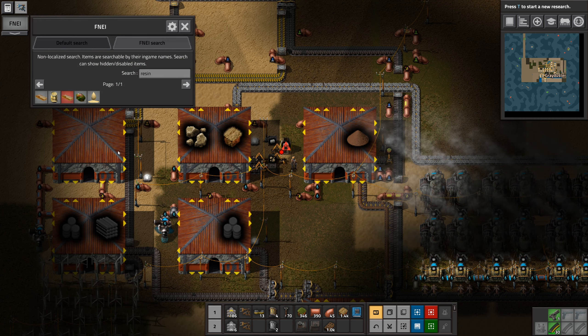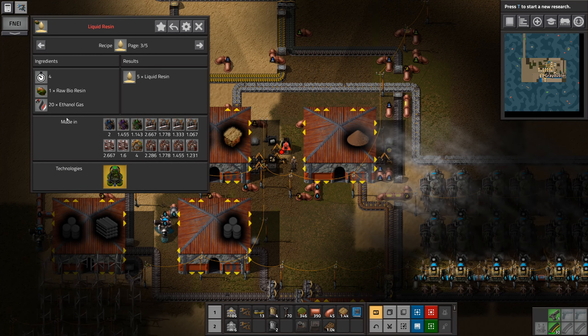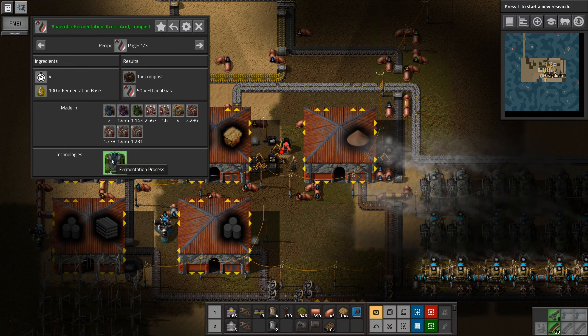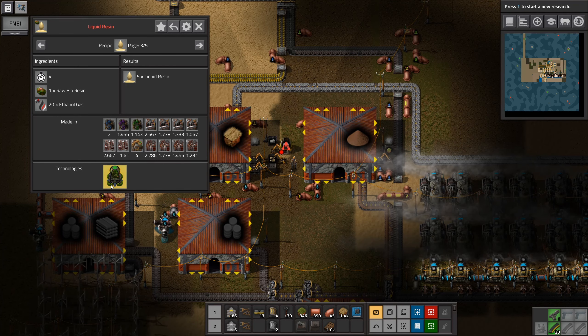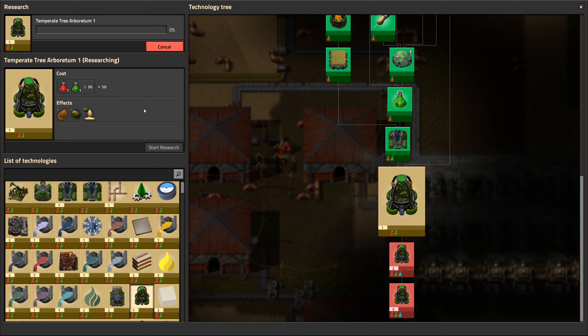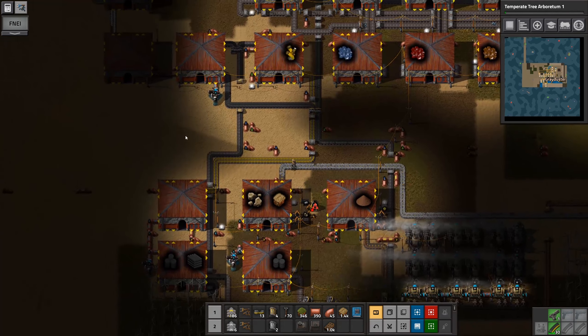With the fermentation process finishing we can then move on a little bit to the temperate tree arboretum. We are going to need some other things though. Remember when I said we need raw bioresin — that's going to need this temperate tree arboretum for sure. Ethanol is the other thing we need, and that's thankfully this research we've just done. So let's just get this on the go — we want temperate tree arboretum, start the research.